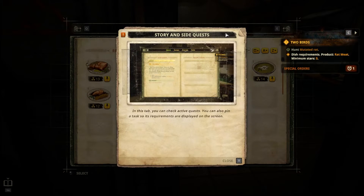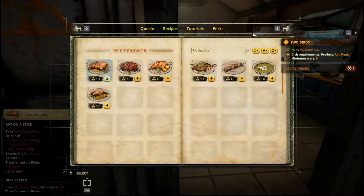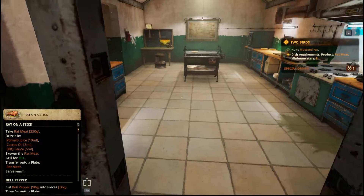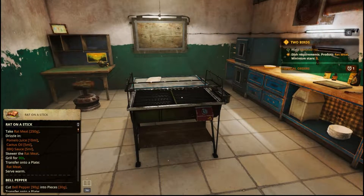In this tab you can check active quests — you can also pin a tab so its requirements are displayed on the screen. I need rat on a stick. Rat with fries, rat on a stick — all right, this is what we need. We need three stars, something that has rat meat. All right, let's take the rat meat.